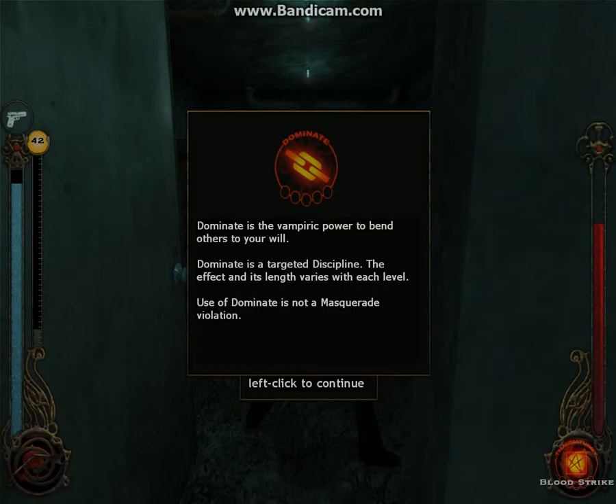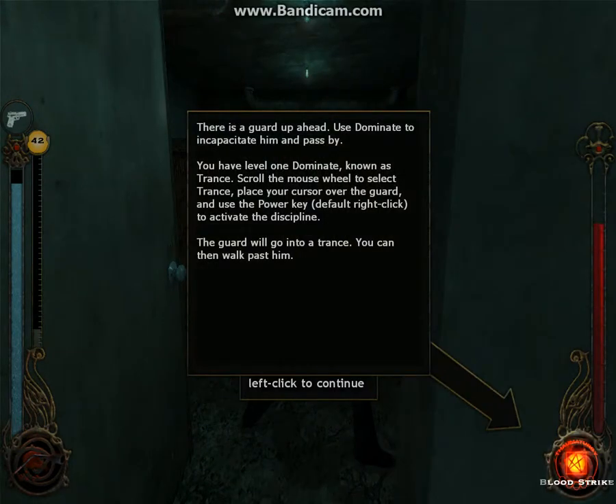Use of Dominate is not a masquerade violation. Use Dominate to incapacitate the guard and pass by him. You have Level 1 Dominate, known as Trance. Scroll the mouse wheel to select Trance.